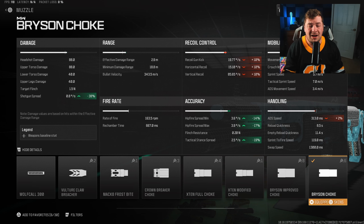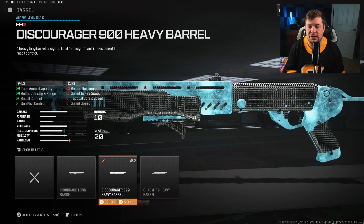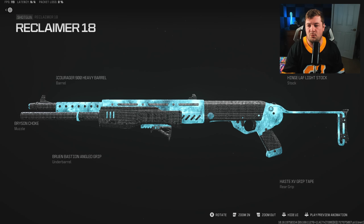Normally I would go with the DR6 Hand Stop on this particular weapon, but since we need to target Hip Fire and Tac Stance spread, we are going to be using the Bruin Bash and Angle Grip, because of the massive amounts to the accuracy aspects as you can see there. We are sacrificing Aim Down Sight Speed, which — I personally like aiming down sight here with the Reclaimer — so not exactly the best benefit, but when it comes to Tac Stance, obviously you need to maximize on all of these categories.